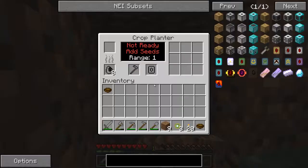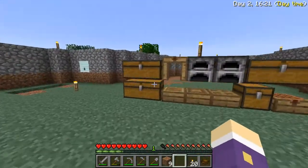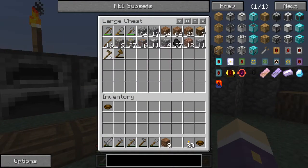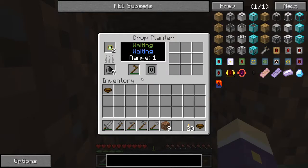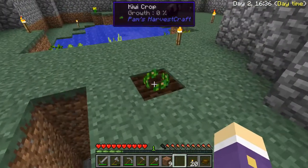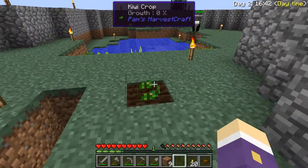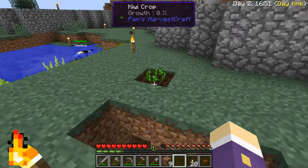Kiwi fruit — needs a hoe. We've got no eggs yet, and loads of pumpkins, that's all. Is it running? It's planted a kiwi crop — that's worked! The progressive automation farms only do a single block on the first level until we get the redstone upgrade ability.